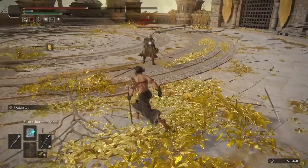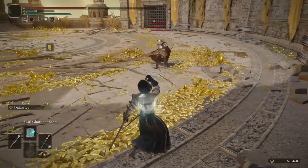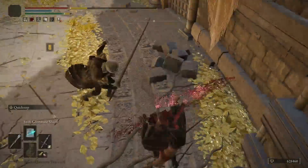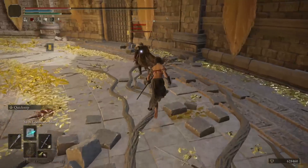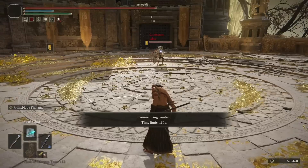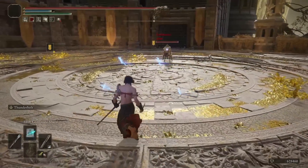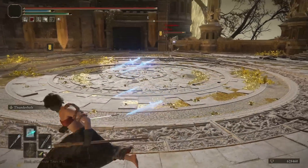I target-unlocked before I did the quickstep — you don't want to do that, you definitely want to quickstep first. I was too far away when I started. That was almost a success. Our usual Phalanx setup — he's doing nothing. I guess we can spam Thunderbolt or Swift Glintstone Shard to make sure he comes.